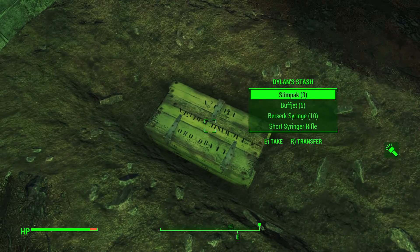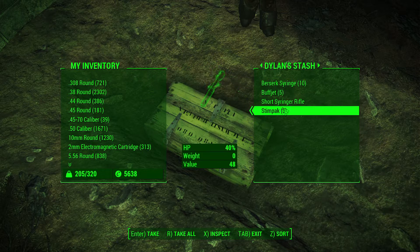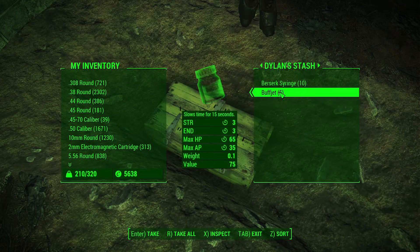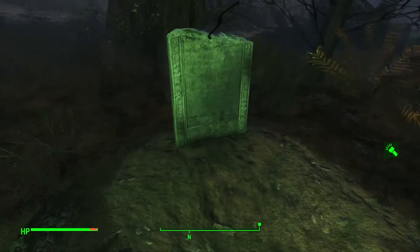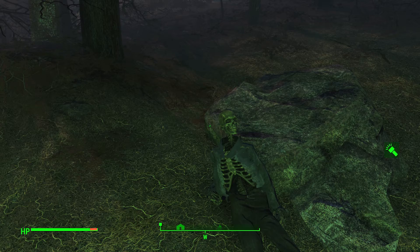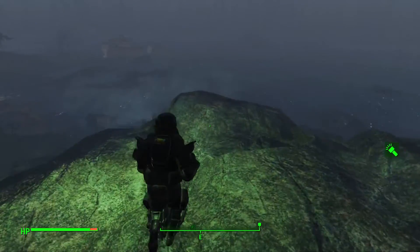Just for walking a little bit and having a shovel on you: three stimpaks, the buff jet, and a syringe rifle — they're pretty rare items to get. Plus you get ten berserk syringes, and they're going to make your enemies berserk for 30 seconds.